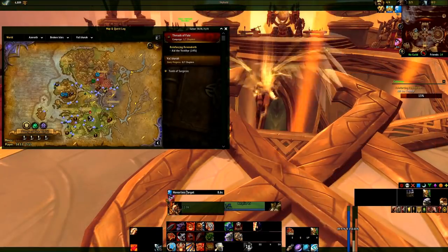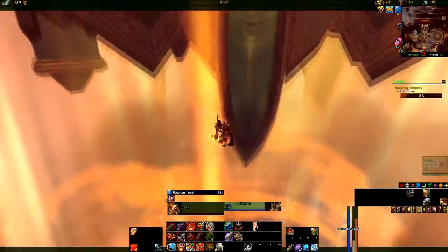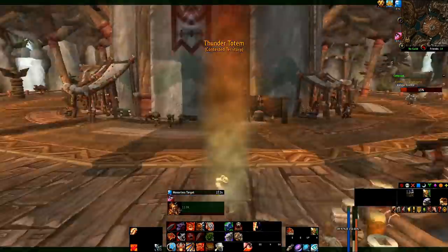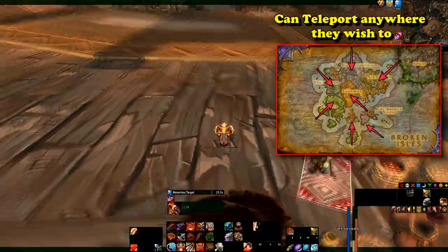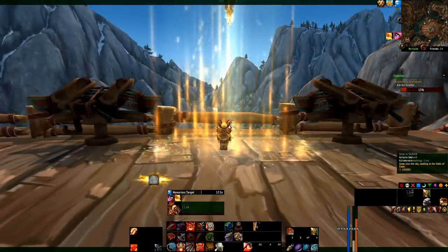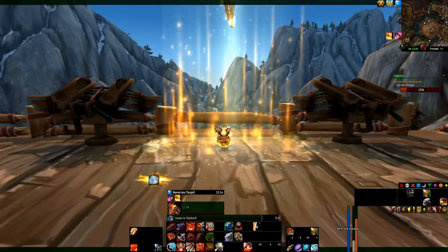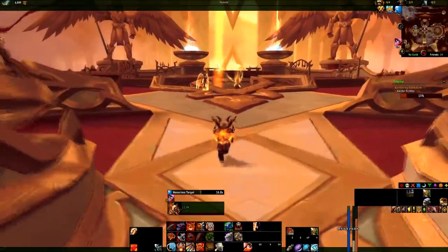Once in Skyhold, Warriors can talk to a Valkyrie and choose which of the Broken Isle zones they want to go to. Upon clicking the destination zone, there is a neat visual upon descending, similar to the one players see when falling down into the Maw from Oribos in the Shadowlands. Warriors essentially have free teleportation to any zone in the Broken Isles from their order hall, so long as they have them all unlocked and are above level 12. The main downside is that there is only one location per zone where this ability can be performed.